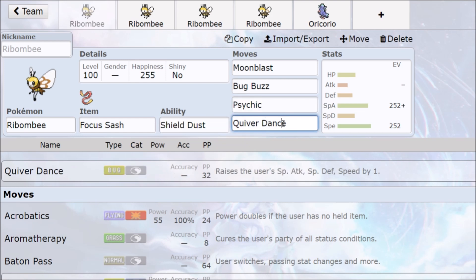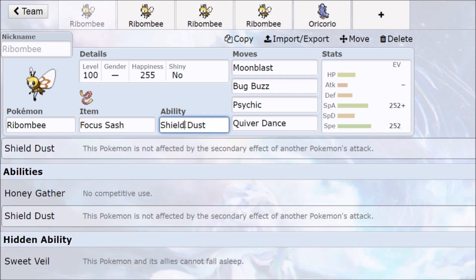It's pretty much Quiver Dance, Bug Buzz, Moonblast. In singles it's going to be Bug Buzz, and in doubles it's going to be Pollen Puff. Bug Buzz is a sound-based move, so it can actually bypass Substitute — if they set up a Substitute while you're going for Quiver Dance, you can still hit them with Bug Buzz. For abilities: Honey Gather has no competitive use. Sweet Veil is for doubles. Shield Dust means the Pokemon is not affected by secondary effects of another Pokemon's attack.